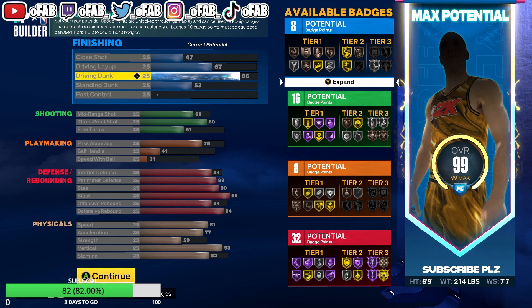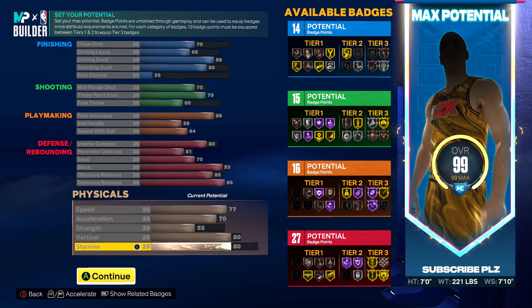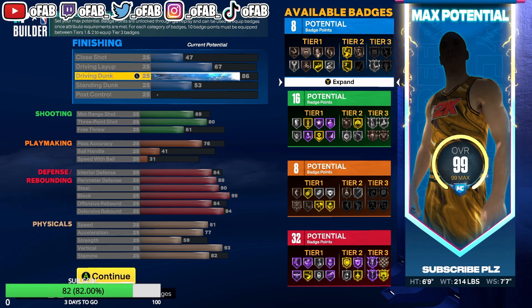A lot of people are rocking with this 6'9" build. Usually people run 6'9" builds when they've got a 7'3" center guarding the corner — so 6'9" is going to guard pick-and-roll and the 7'3" center is in the corner playing defense. But if you have a 7-foot center, and your 7-foot center guards pick-and-roll, I suggest you make a 7-foot power forward instead.